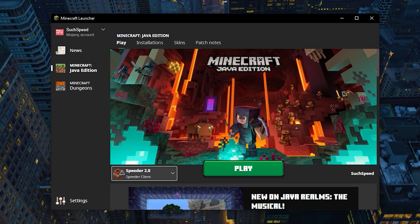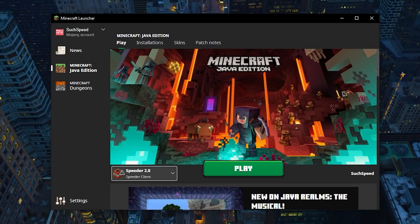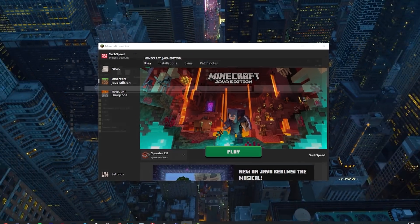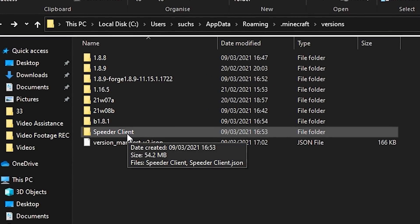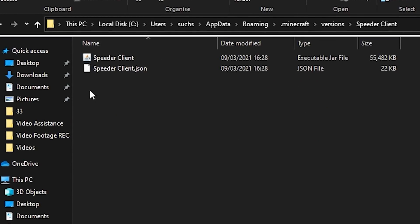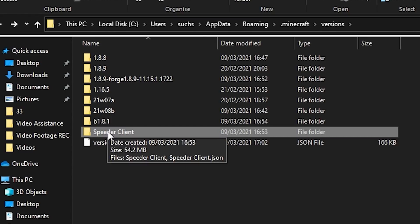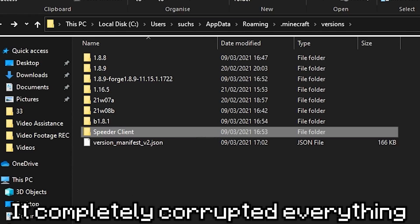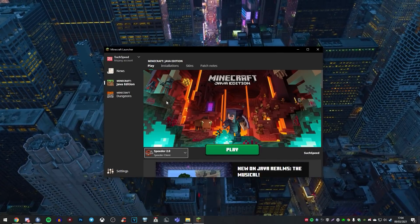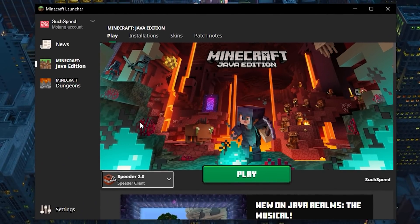I just gathered a physical headache trying to install this client. I want to make one thing very clear — when you go ahead and put the folders together, please make sure you name this folder the exact same as what is in here. I decided to name it slightly different and it completely corrupted everything. I've literally been trying to fix this for like the last 20 minutes. But we have the Speeder Client 2.0.